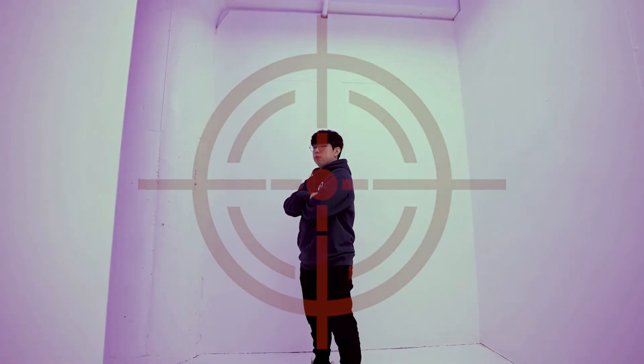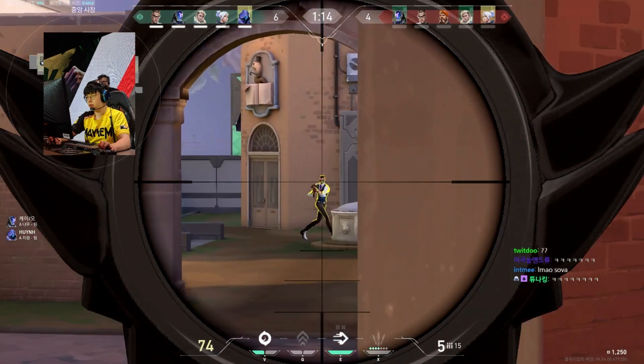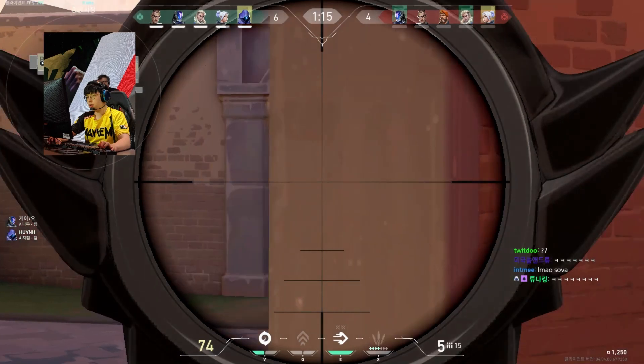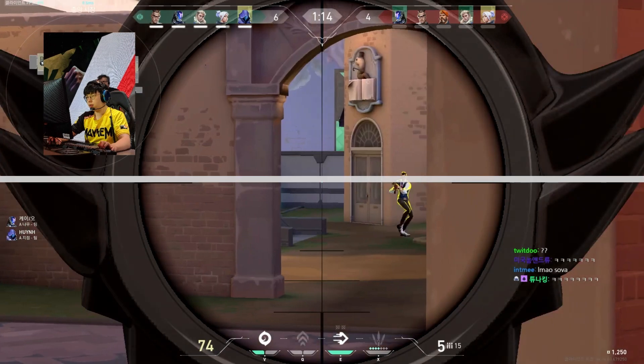Let us slow things down to see just how good his aim really is. Peeking into an angle with a scoped weapon is super dangerous because you usually only get one shot, and it can be hard to pre-aim your crosshair accurately. Saya's aim looks way off here initially, but because he's done such a good job with vertical crosshair placement, he only needs to adjust horizontally to hit the shot.